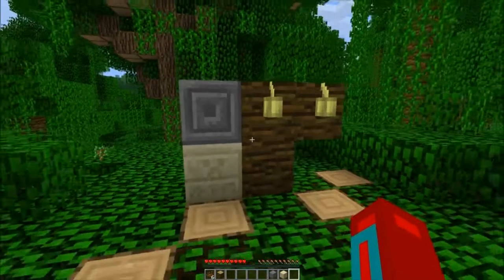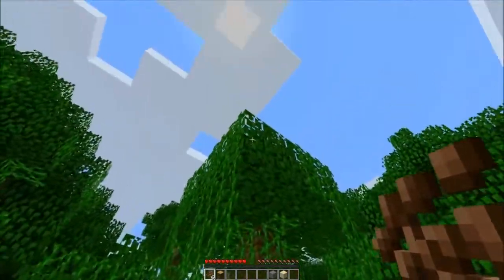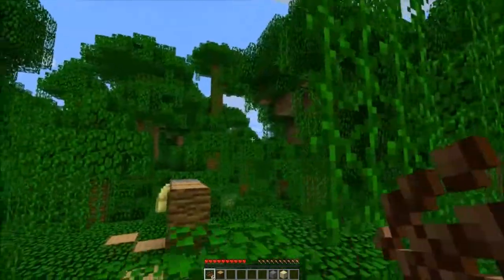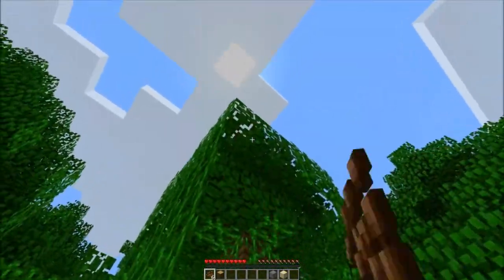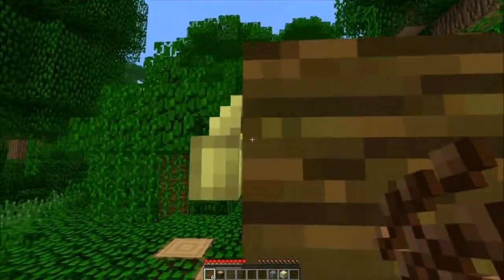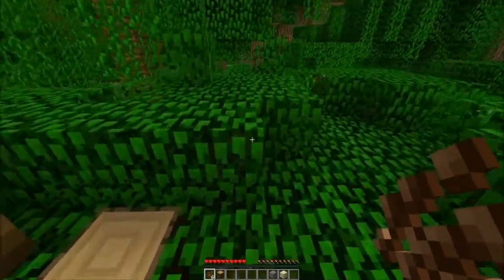I forgot to mention that cocoa beans can be obtained from jungle leaves — there's a chance you get them, it's not like you get them every time. The pods do not light up; it does look like they should, but they don't. That would be kind of cool though — they kind of look like lamps.